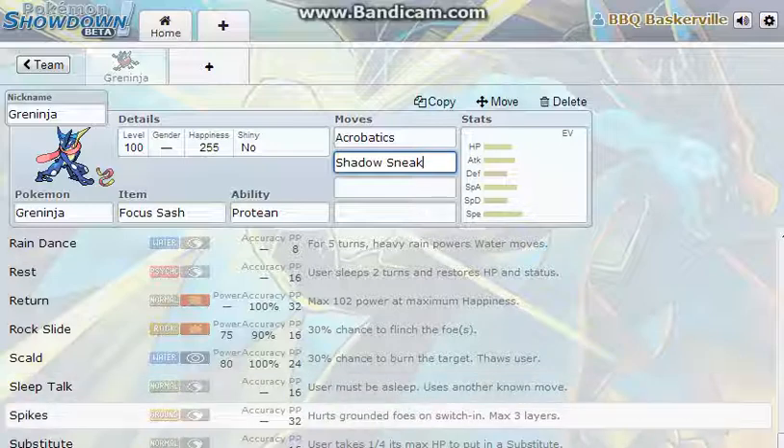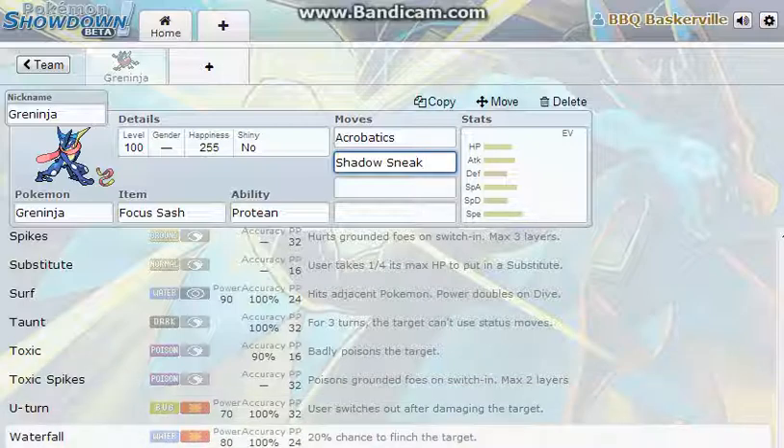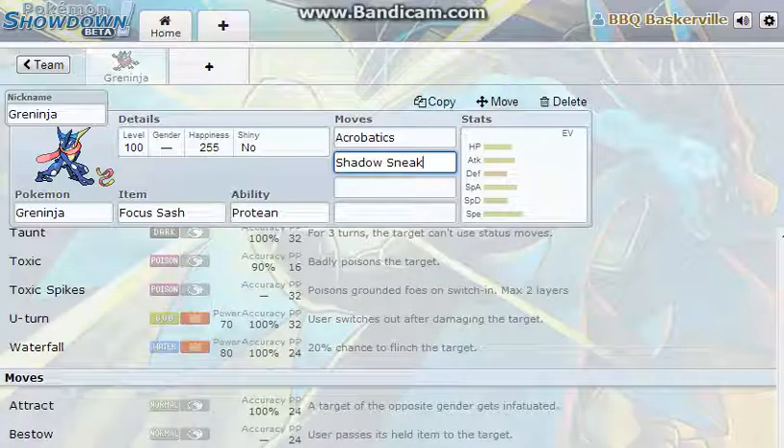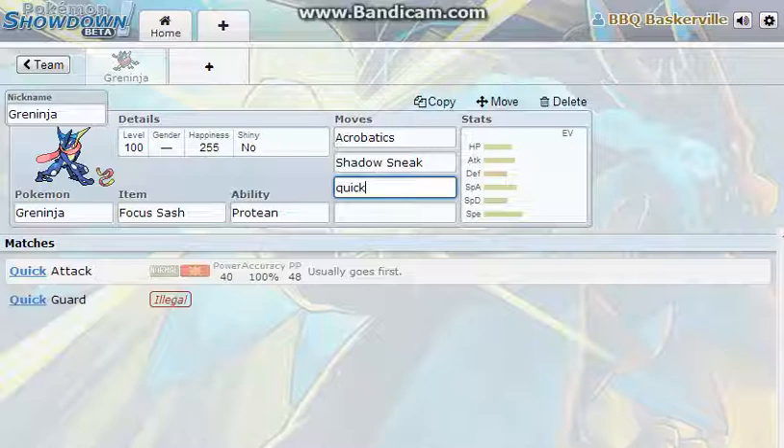I could give it Spikes — that would make it immune to all electric attacks if you use Spikes. Or I could give it U-turn, make it a purely physical attacking Greninja. A Waterfall maybe for the flinch probability — 20% is pretty good. However, I could also give it a Ghost-type attack to make it immune to Ghost-type attacks, but Ghost-type Pokémon are usually the only ones with Ghost-type moves, and Quick Attack doesn't work on Ghost-types, so it's kind of pointless.